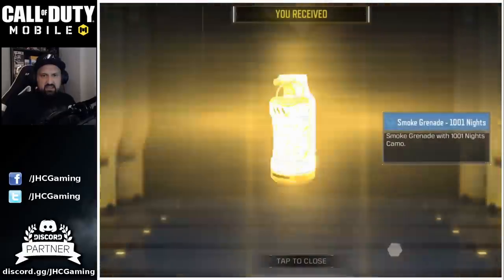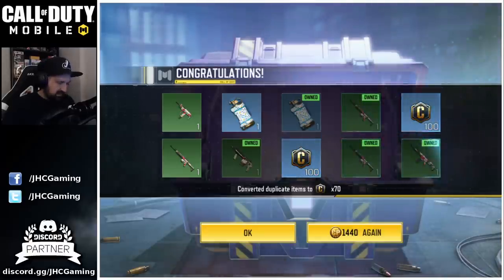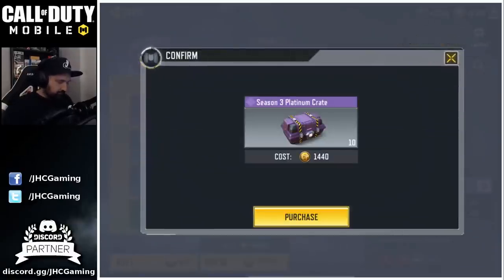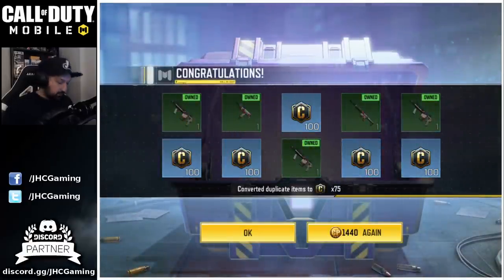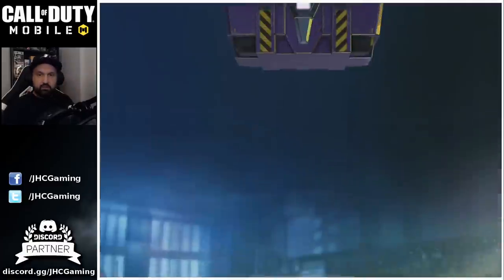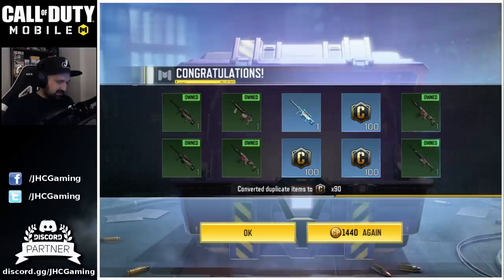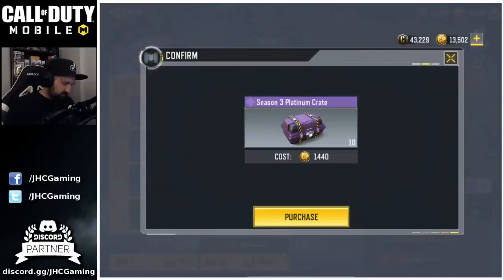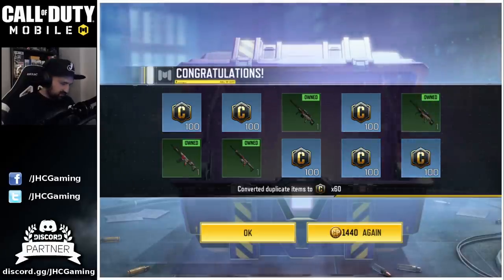First 10 — we start with a smoke grenade, and that's it. Not so lucky. Let's go 10 again. Again, nothing — a bunch of credits. That's 20 crates. Now an Arctic 50 — I thought that was it — but no. And again nothing. So 10 more. That's 30... that's gonna be 40. 40 crates, nothing.